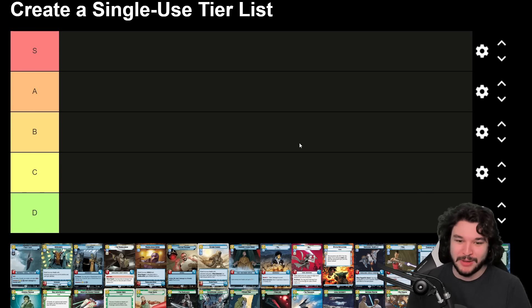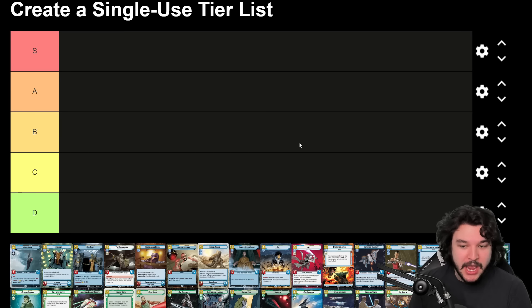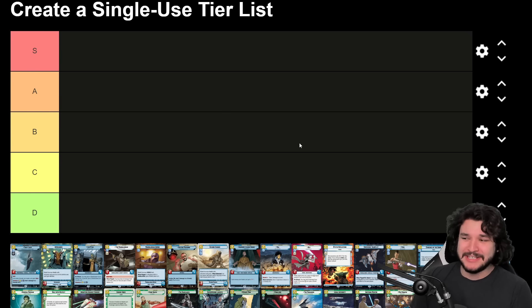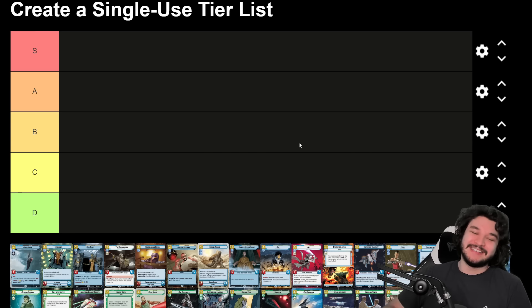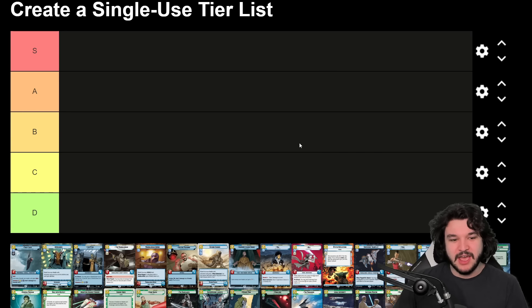D tier cards are the real stinkers — they have no place in the meta, are impossibly expensive to play, or have an incredibly weak effect. Rares and legendaries don't usually fit here, but since we're ranking only rares and legendaries, we will have some D tier. These are cards I'd basically advise you never to play. At least with C tier you can make some arguments — D tier cards are just mega stinkers.